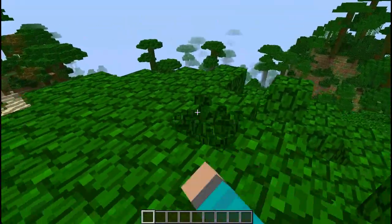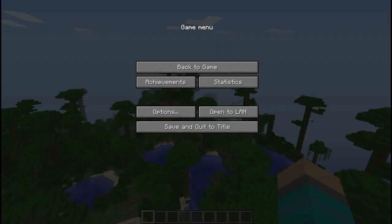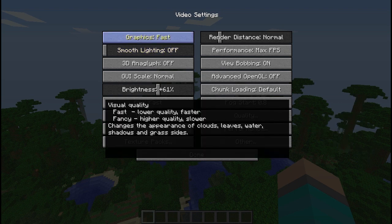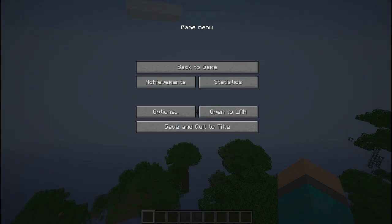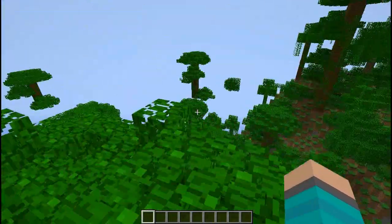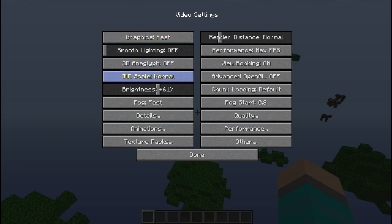So when you log in, you'll definitely notice a change in FPS. But if I go to Options, you're going to notice some new settings. If I go to Video Settings, there's a lot more settings. First, I have Graphics. Right now it's on Fast, but you'll start out on Fancy, and that's going to be kind of slow if you don't have a decent graphics card. So to make that a little bit faster, you can change your Fancy to Fast.